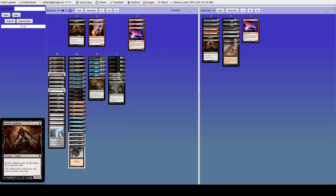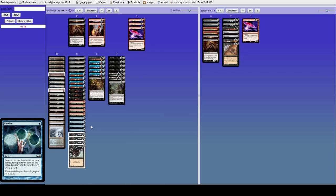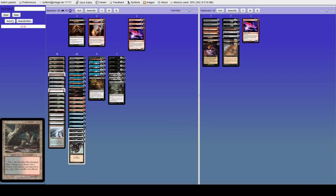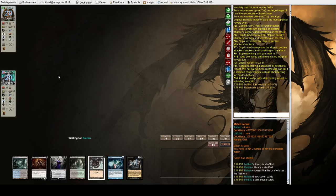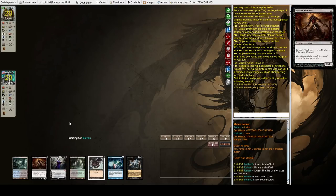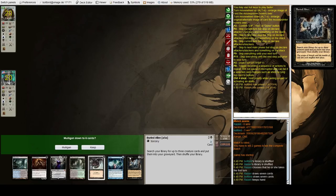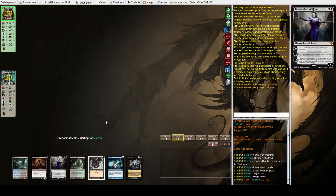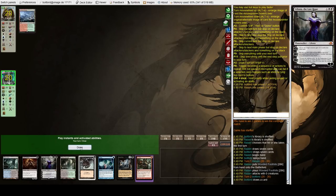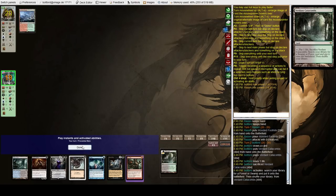Going down to two Death Shadows. Let's go down a Cabal Therapy on the draw. Now this hand is great — Dark Ritual plays so well with our sideboard cards. If we draw a free spell we can go for Phoenix, but even if we don't, we can turn one Liliana the Last Hope, which against Elves is basically a death sentence. And we got the free spell too — this was just a very good game.